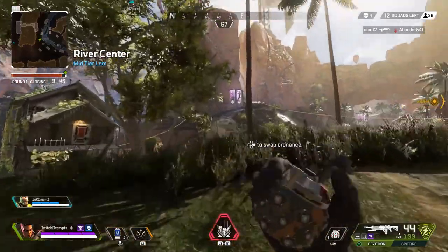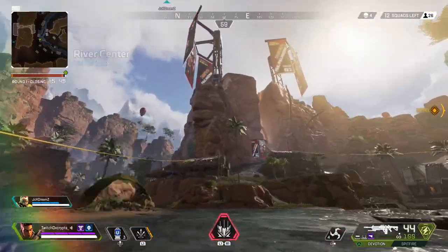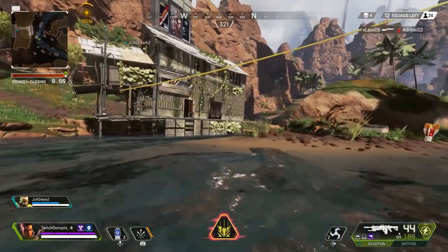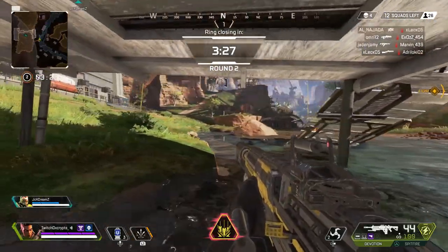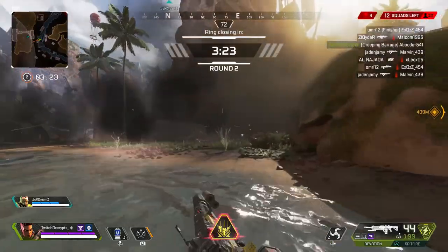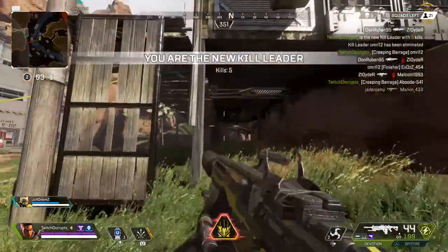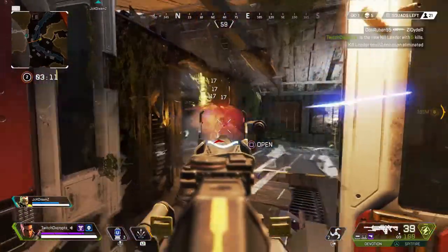Another thing you should do is check killed enemies for ultimate accelerants, as this will help charge your ultimate ability faster. Bangalore's ultimate probably has the biggest area of effect damage in the game next to Gibraltar's bombardment — each explosion does 20 points of damage, can strip shields, and stuns enemies. It's also really good for third-partying: if you hear two teams fighting and you have it charged, just throw it towards them for guaranteed damage, downs, or even kills.